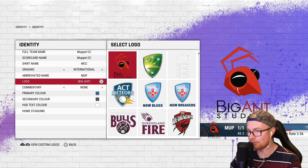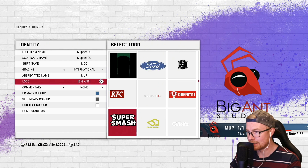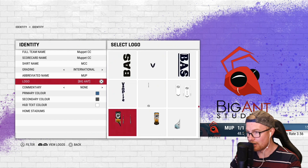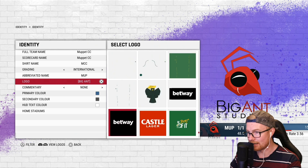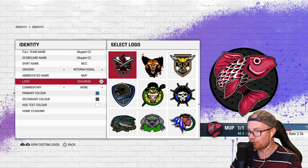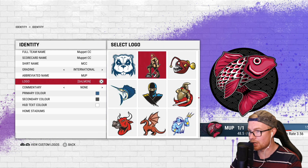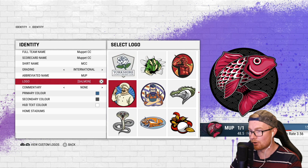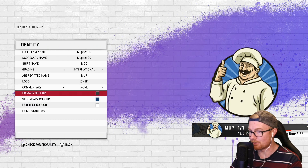Now we can select logos — pressing R1 lets you go to custom logos, but unfortunately I don't have a Muppet logo made up. I'll go with one of Big Ant's stock logos. There are quite a few to choose from. I considered the salmon but that's the Kingston Coys and I don't want to tarnish that name since we'll probably lose a few online matches. I'm going with this bloke because he looks like an absolute muppet.